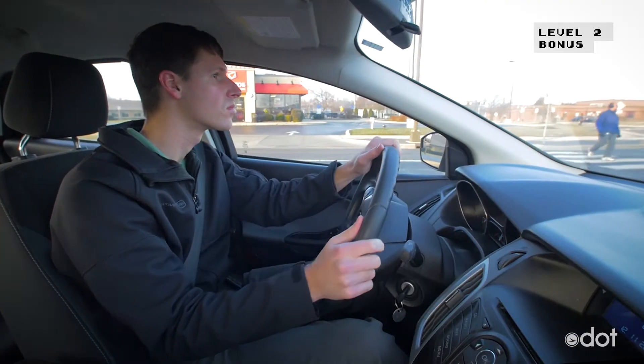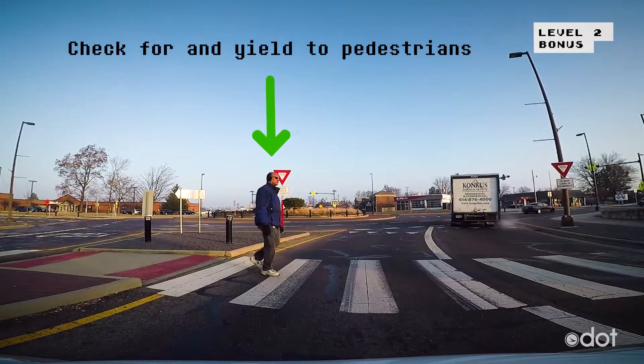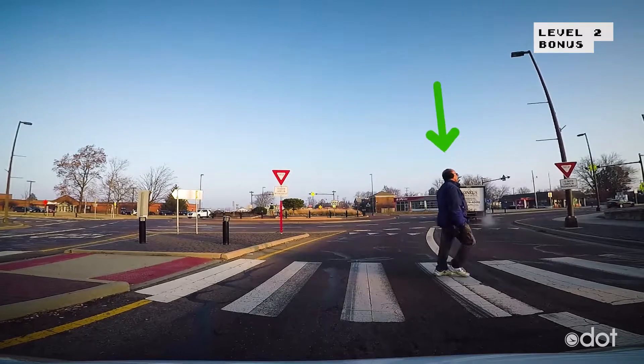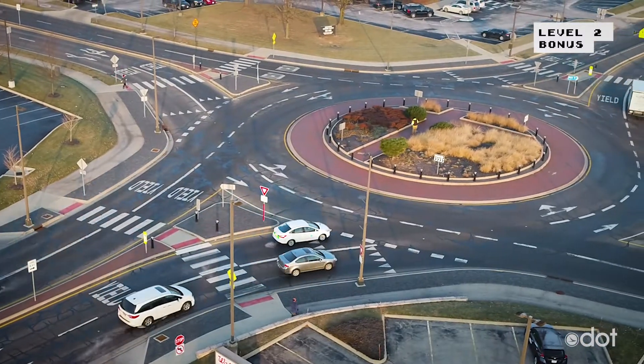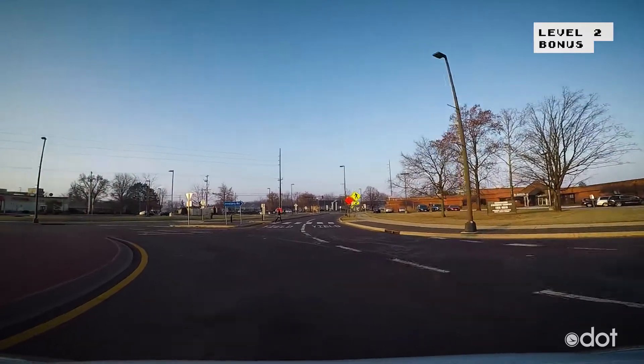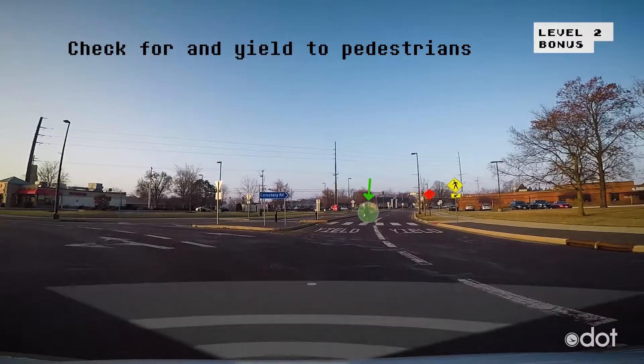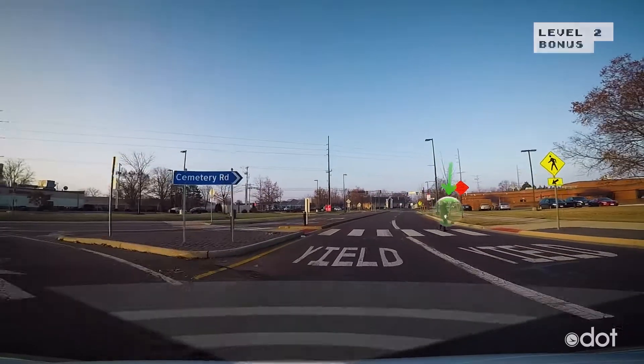Remember to check for and yield to pedestrians as you come up to the yield line before you start to drive through a roundabout, and just before you leave it. Remember that pedestrians have the right of way at crosswalks, so always check and yield for pedestrians.